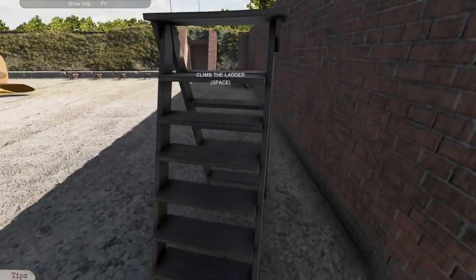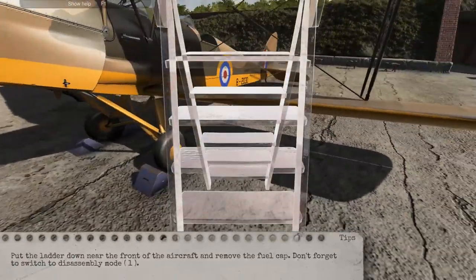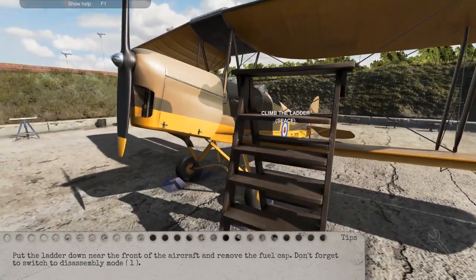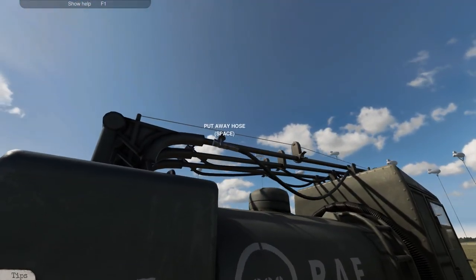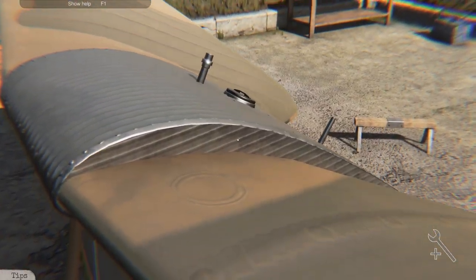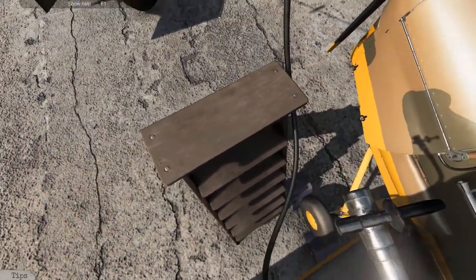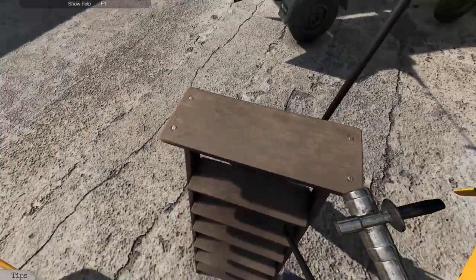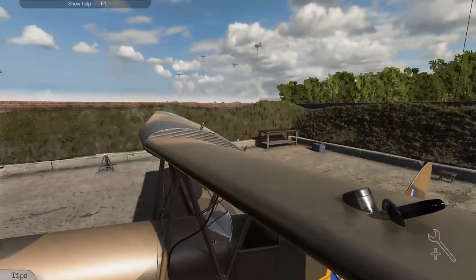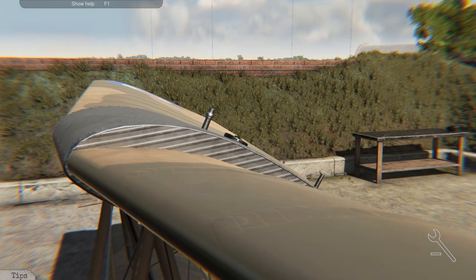We need to refuel. We want to take the ladder and put it down. Let's go up the ladder. Actually, let's be efficient - go over to the fuel thing first so we don't have to do double the amount of time. Surprisingly, we're still able to do it from up here.